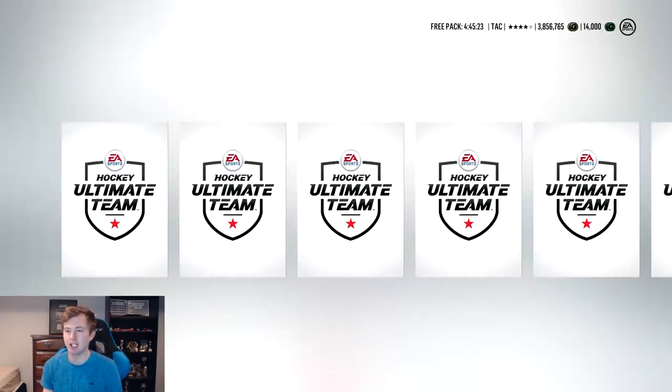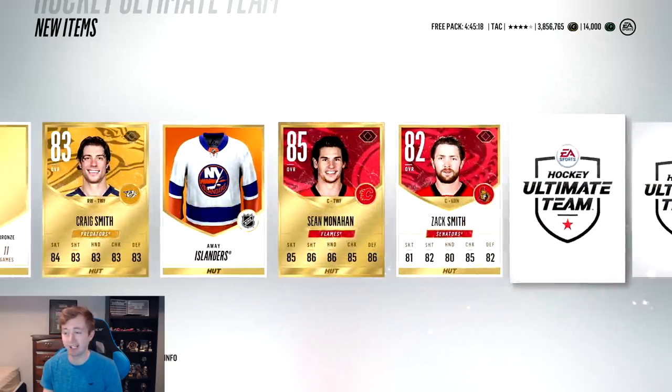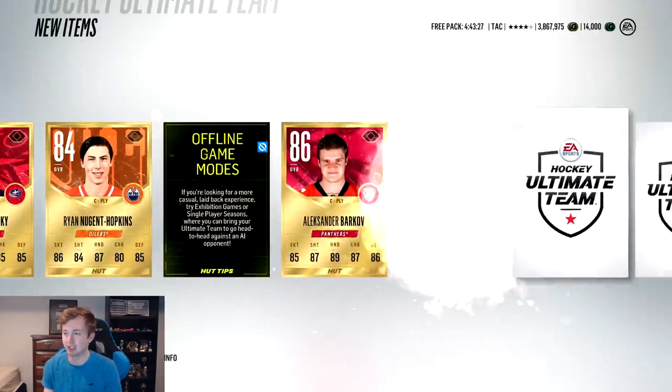Next pack here is just one of the 25k packs. It's the smallest one so I think only like four rares. Hopefully though, you never know, we could still get a team of the year. We get Sean Monaghan, who has a team of the year card. That sucks. We're going to go back to another 75k here. The first one was pretty good with OV - we've got a couple collectibles and obviously Ovechkin, plus the Milestone Camilleri.